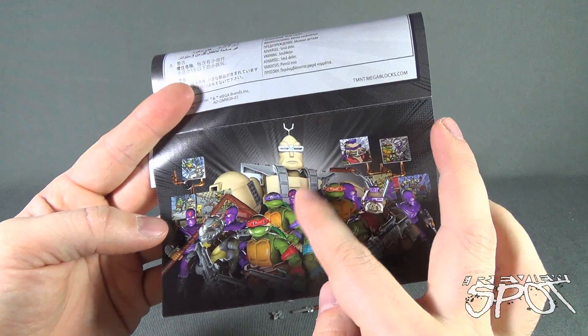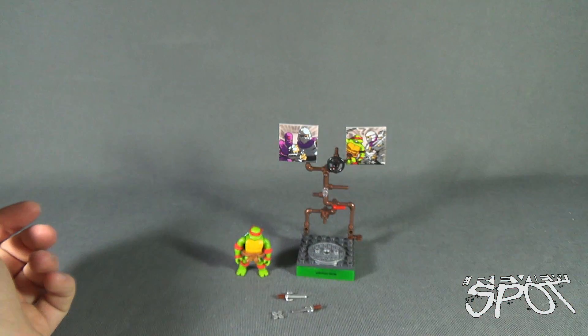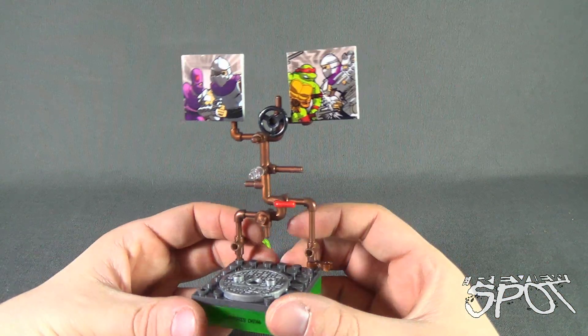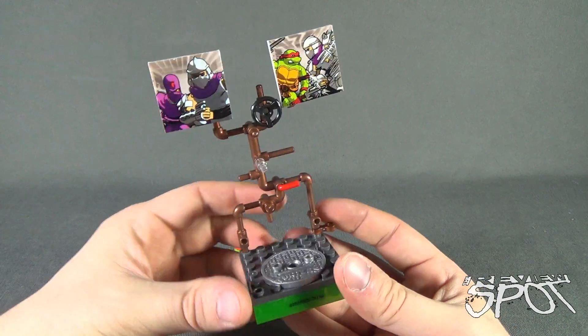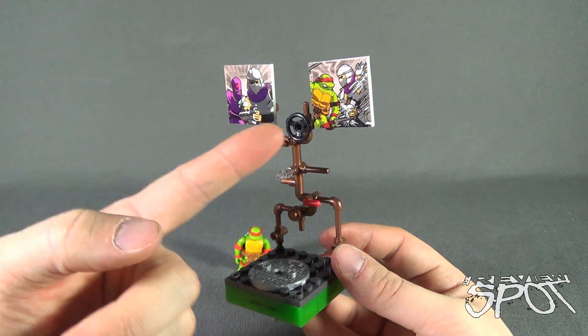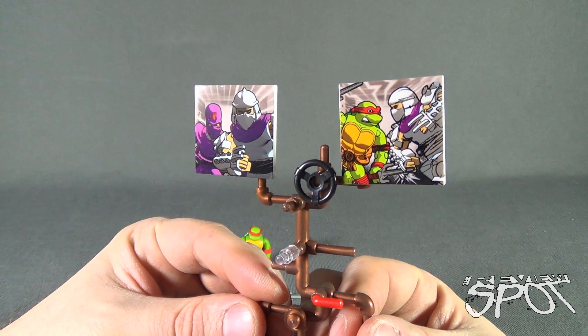There are Foot Soldiers build sets that Spot will be looking at as well, and the instructions are again very straightforward. Setting that aside, it's probably not 100% correct — I just kind of put the pieces in. Same sort of vein as the other turtle sets: you've got the same pipework, the same steering wheel — everything about this is the same except for the artwork at the top.